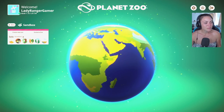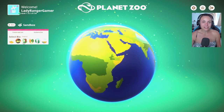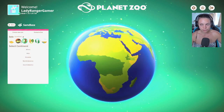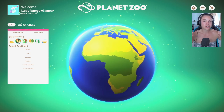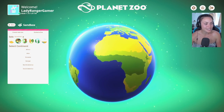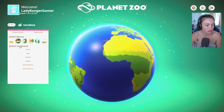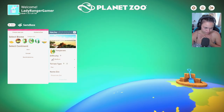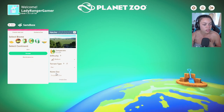I got a bit excited, so today we're just going to build a zoo together. It's going to be called the Tutti Frutti Zoo and our mission is to fill the whole map. I need to choose wisely where to build. My favorite map is Grassland Europe, but let's go with Temperate New — we'll call it Tutti Frutti Zoo with every animal born under that name.